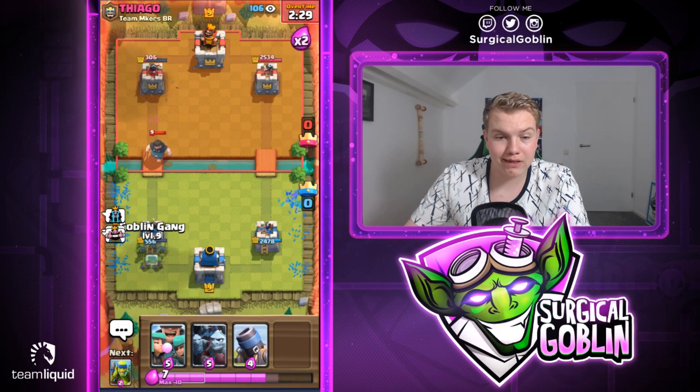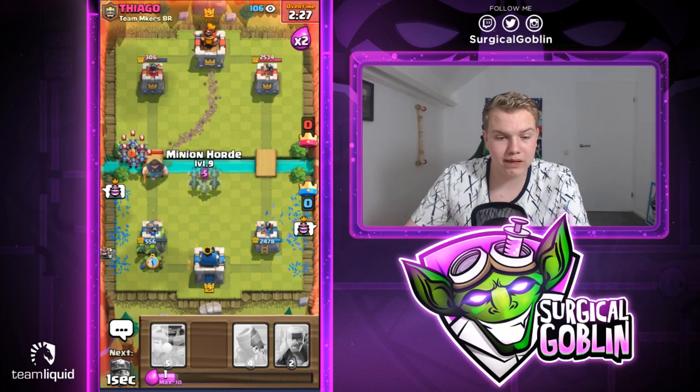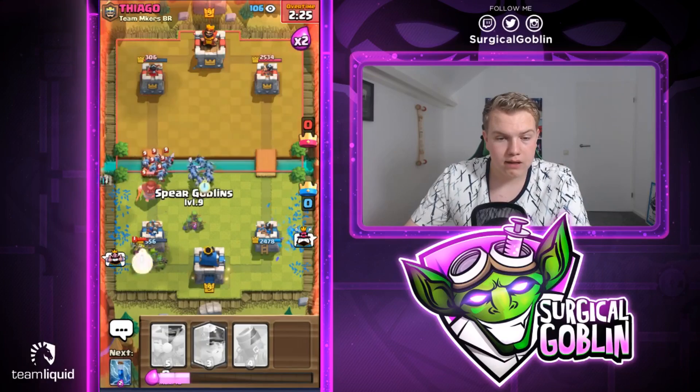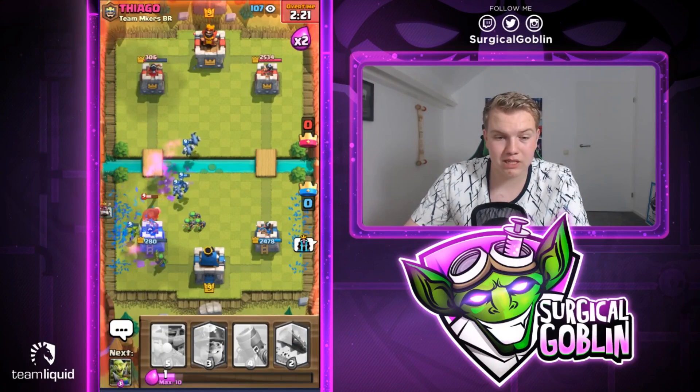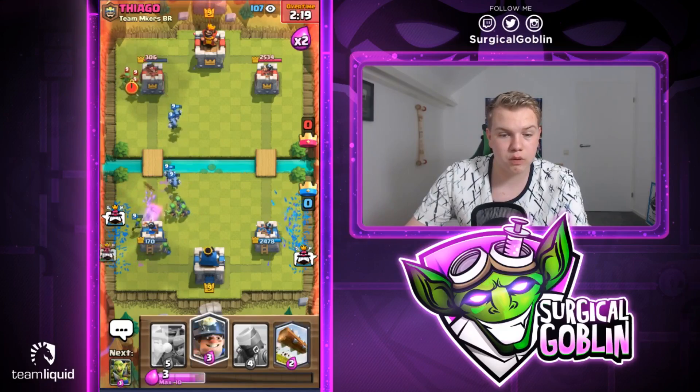I think he will go with his minor and then main horde again, so let's go with goblin gang. Let's go with main horde to the side, then spear goblins to the side, and let's see if we're able to counter this. Hopefully we don't take too much damage — the rascal boy is actually locked on, and while this will be insanely close...